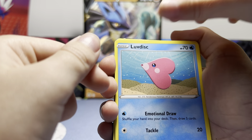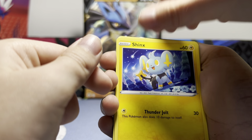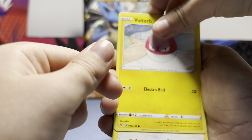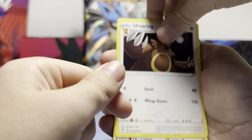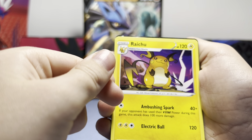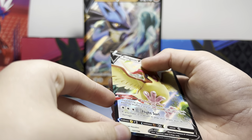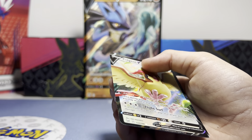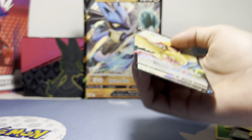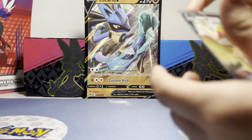Swoobat, Luvdisc, Charmander, Shinx, Voltorb, Ursaring. We got a Chinchou and a Raichu — and a Pidgeotto V! Do you have that card? I don't know, yeah he might have it. Drew, do you have it? Yeah, actually I think I do. Let's sleeve this nice guy up.